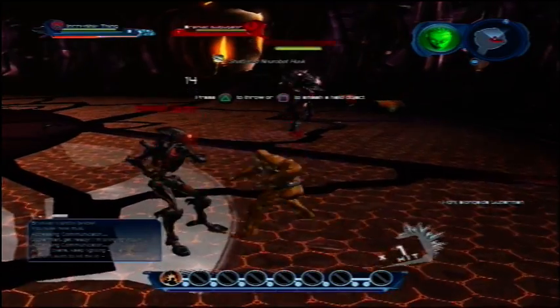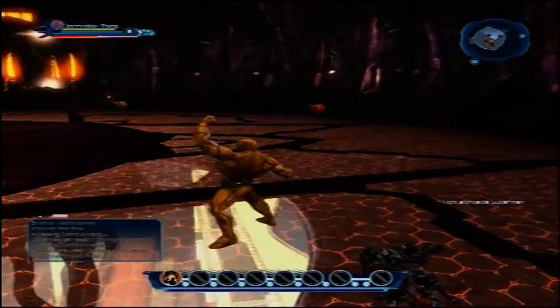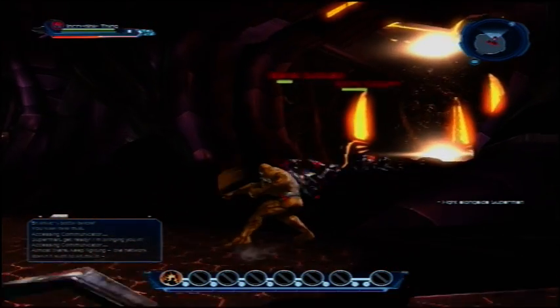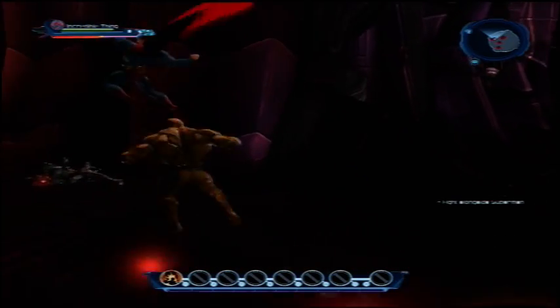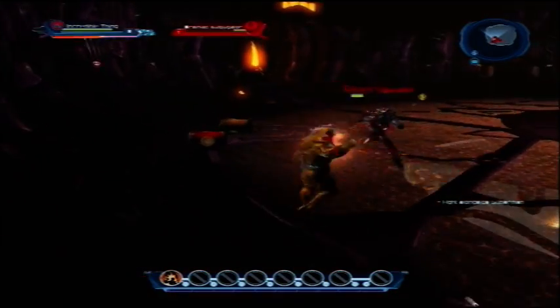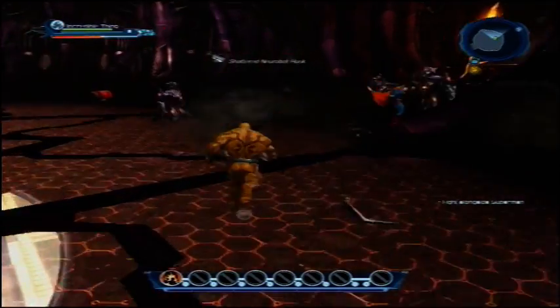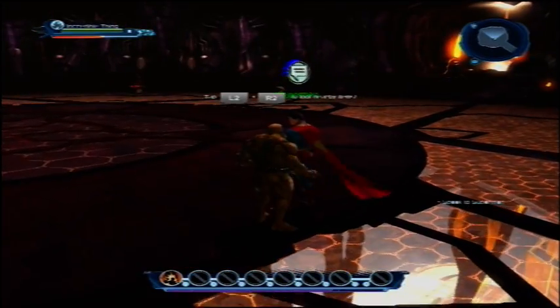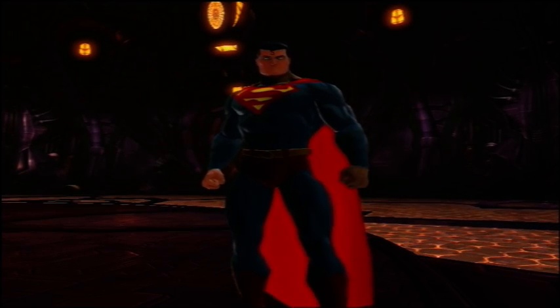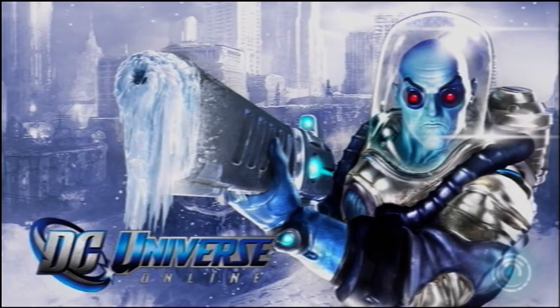Almost there. Keep fighting. The network doesn't want to let me in. We have lost. We've activated now. Nice work — Brainiac wasn't counting on you breaking free and disabling his ship. Now use the teleporter and get yourself back to the city. We've got work to do. Yes, it's done. Superman will finish here.